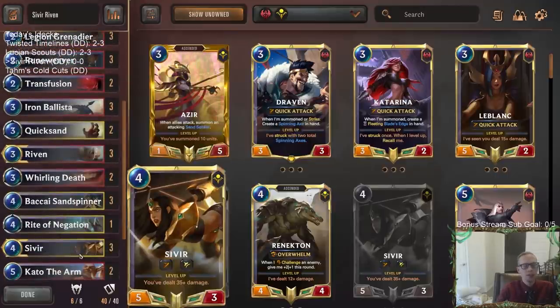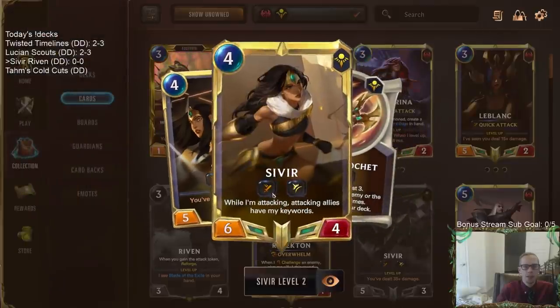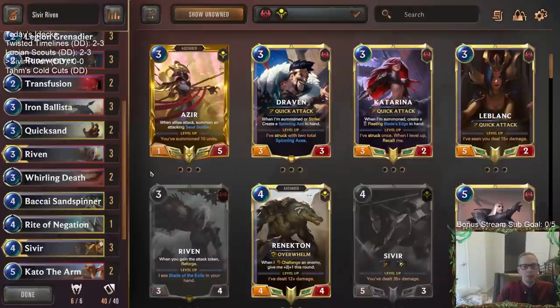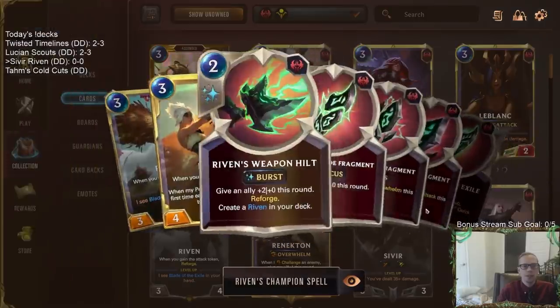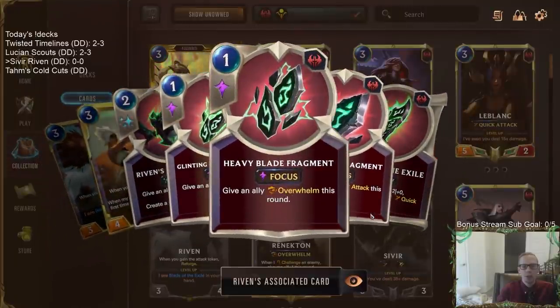Riven costs three, Sivir costing four. What can be really cool here is that if we level up Sivir — if we're attacking everything, doing a bunch of damage, and level up Sivir — then Sivir says that while I'm attacking, your attacking allies have all of my keywords.